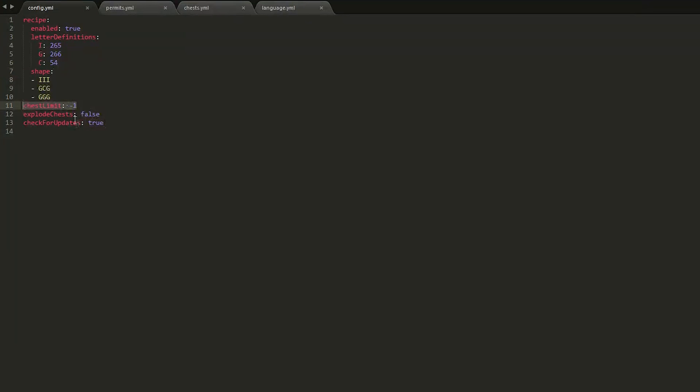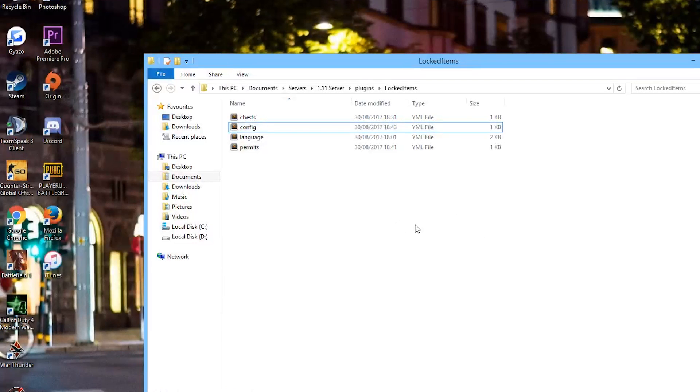In the config you can see we have iron, gold, and chest — these are the IDs for those items. You can change the shape, so if you wanted you could make it require more gold, making a taller U-shape with only one iron ingot, or you could add diamonds or whatever you want. It's very straightforward — a simple but really awesome plugin. Subscribe, like, comment, and I'll see you next time.